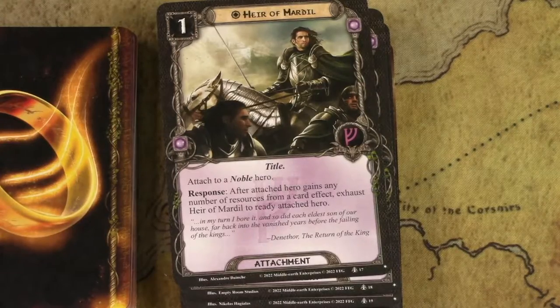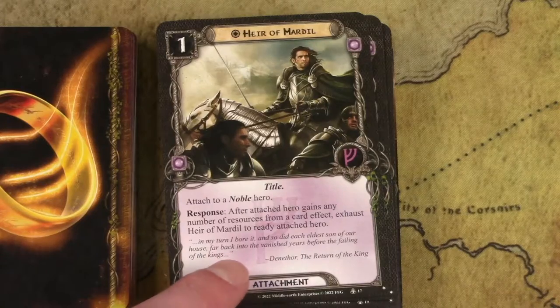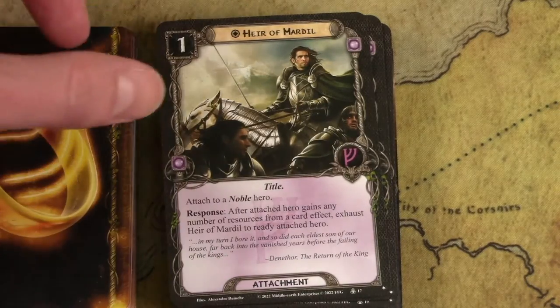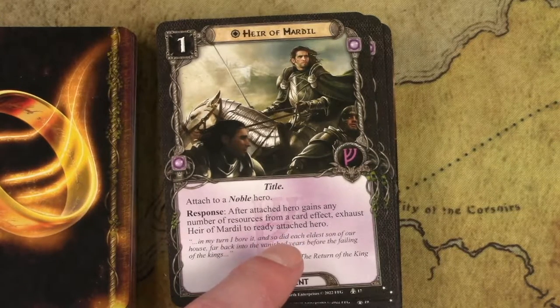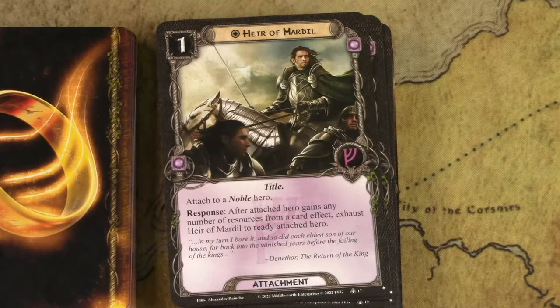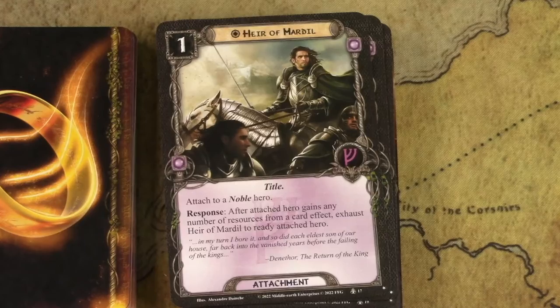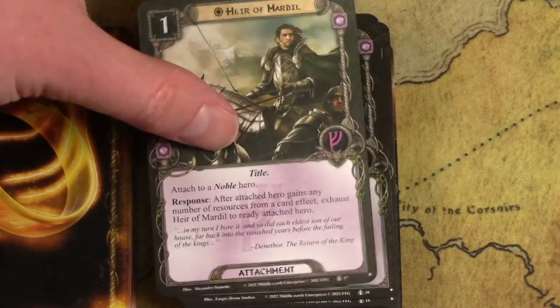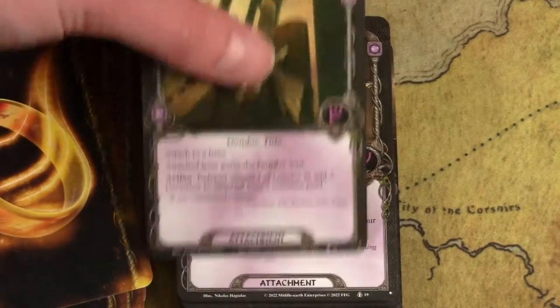This excellent general-use attachment goes on a Noble hero. After that hero gains resources from a card effect, you can exhaust this card to ready that hero. There are tons of card effects that gain you resources, so you can get very creative. Steward of Gondor is the easiest that comes to mind, but Gloin has a built-in effect that gives him resources — so every time Gloin takes damage, you can ready him with this card. Lots of ways to use this. And extra copies of core set Steward of Gondor — the staple — always nice to have.